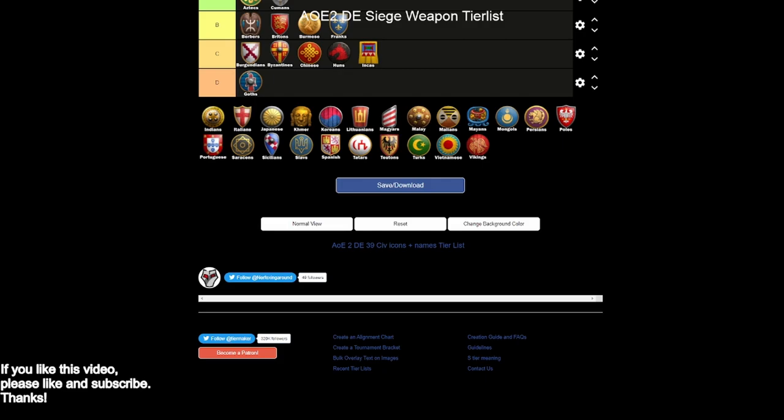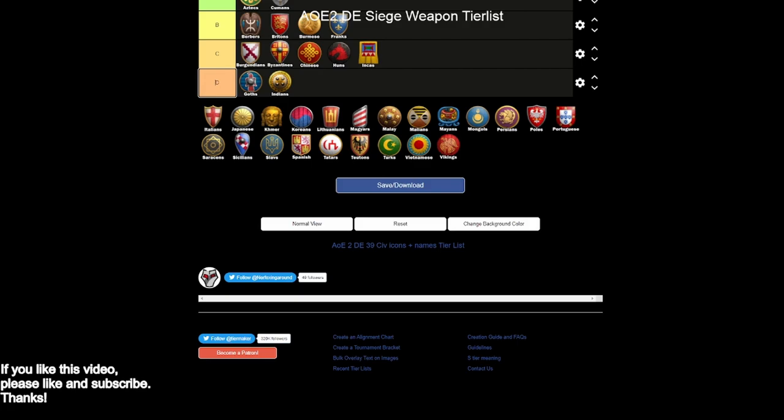Indians are going to go into D tier. There's a good comparison with Berbers: you have bombard cannons with siege engineers, but whereas Berbers had heavy scorpions, Indians don't. Indians also lack siege onager and siege ram. That means you're pretty reliant on hand cannoneers to deal with enemy infantry masses, since you don't get knights and have mediocre halberdiers or champions. Massive infantry spam can be really tough for Indians to deal with — that's one of the reasons they tend to struggle against American civs. Your only real option is your bombard cannons, and you can go onagers with siege engineers, so you kind of have two okay options.